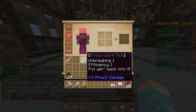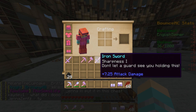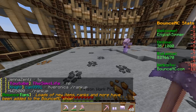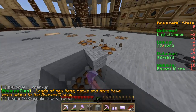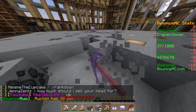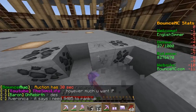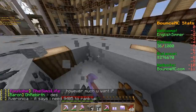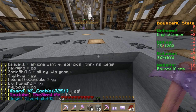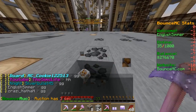With the starter kit you get leather armour, an unbreaking one efficiency one pickaxe, an unbreaking one efficiency one axe, and a sharpness one iron sword which is quite good. So basically you just start mining - this is all you do in Prison. It might look boring but there are team speaks going on and the community is just incredible. Everyone talks to each other and whenever anyone ranks up everyone types 'gg' - everyone's so friendly in this server. See, someone just ranked up to C and everyone's congratulating them - you really do get to know a lot of people.